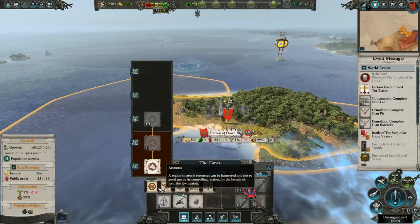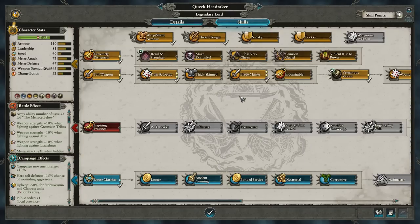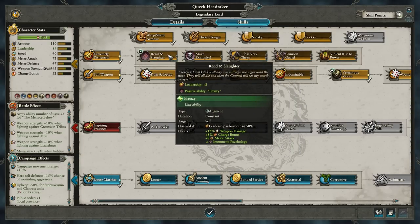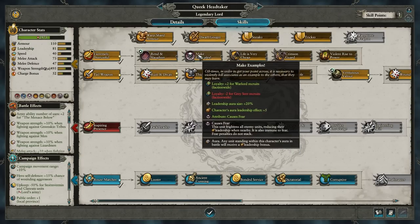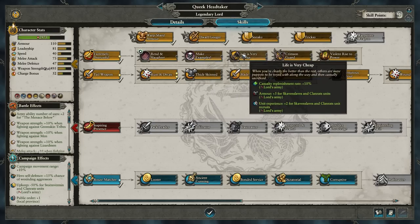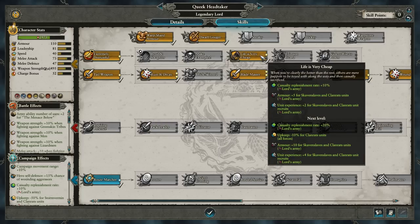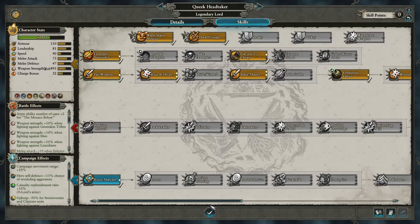I wouldn't mind having a few spices, but we might need to leave immediately. Rind and Slaughter — that would make you more powerful with plus 8 leadership and you'll get frenzy. Make Examples — I don't want that yet. But you would cause fear — that's very powerful. More replenishment — I definitely want that. Done. Life is Very Cheap — if I get it again, my replenishment will go up to 20%. My Clan Rats will be cheaper. We'll have more armor for my Skaven slaves and Clan Rats, and more experience for all of them too whenever I recruit more. These are all really good things.